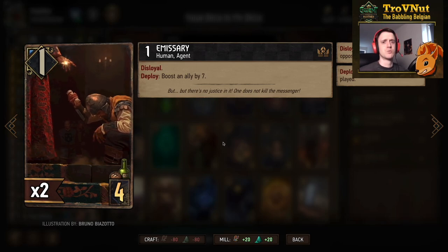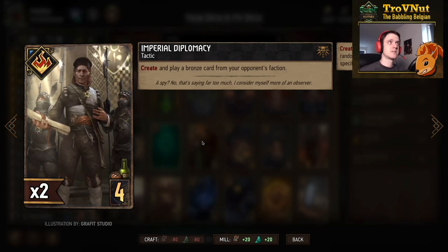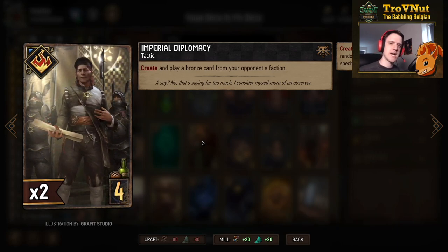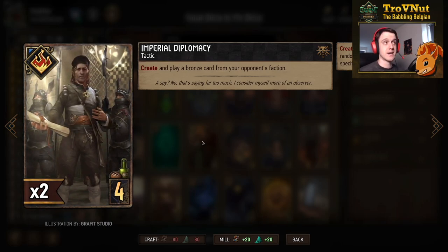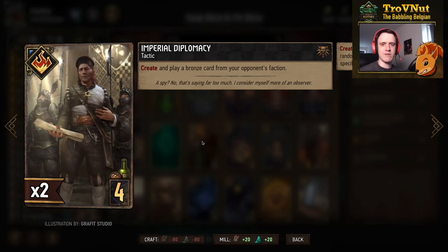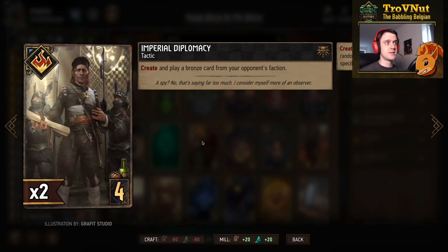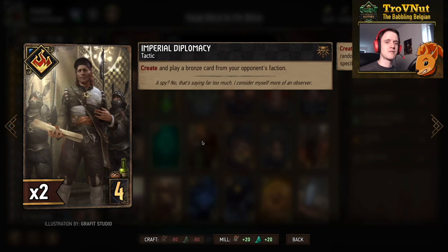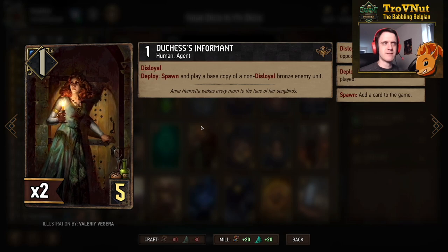We have a double Imperial Diplomacy — a tactic card that lets you create and play a bronze special card from your opponent's faction. Since this is an Assimilate deck, we want to play as many of our opponent's cards as possible. Imperial Diplomacy recently received a provision buff, going from five to four provisions, making it very strong. Having two copies means if you get Simlas from a Squirrel deck, you can play both diplomacies in one go.